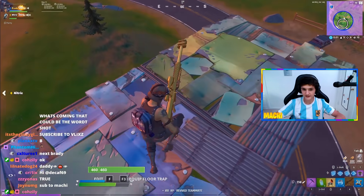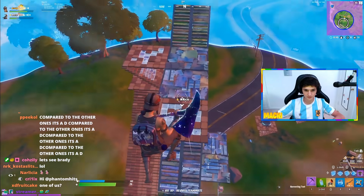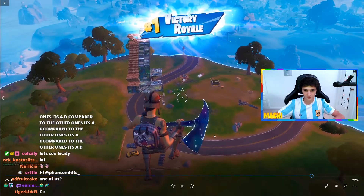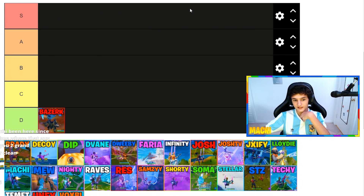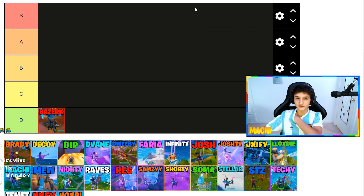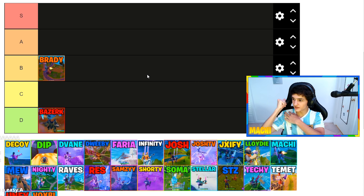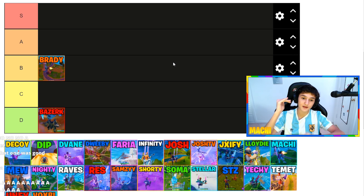Next up we have Brady. Looks like he's gonna grapple onto a ramp, gets on top, rocket ride, grapple back, and then boom — 106 meter bear. It's kind of nuts. Definitely not an S tier. I feel like this deserves the B tier because it's not super original — it's kind of just your average banger, you feel me? Yeah, I think you guys are agreeing with me. I'm gonna leave it at B for now.